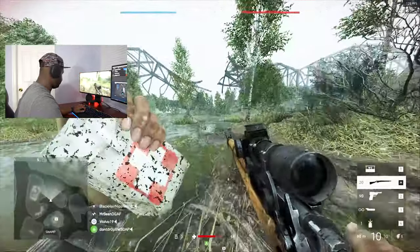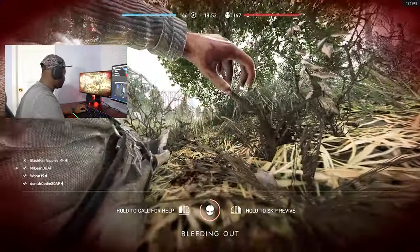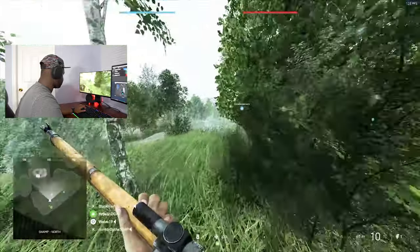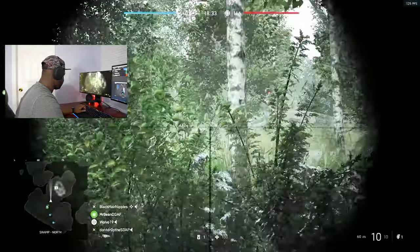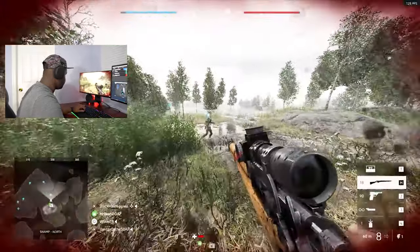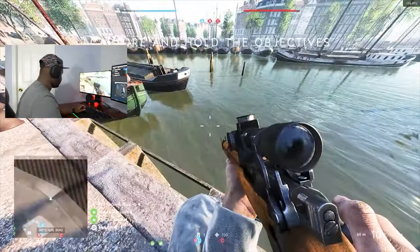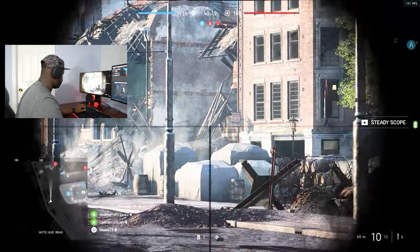It looks like we're hovering right around 130 frames a second, 140-ish. This is looking pretty good — it's on Ultra Settings, everything is maxed out. I'm pretty sure if we had a much higher clock speed we'd probably get a much higher frame rate. Even without ray tracing, look at that — the game looks fantastic and it's not even on. 140, 150 frames per second — that's still pretty high.